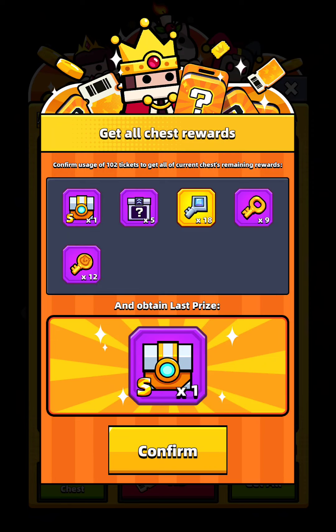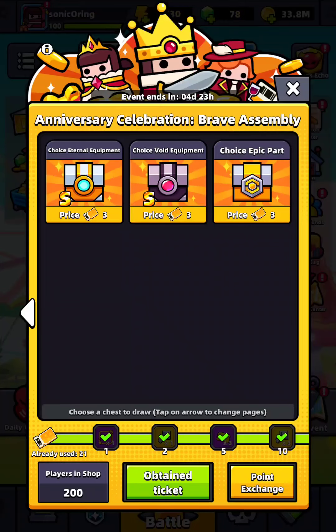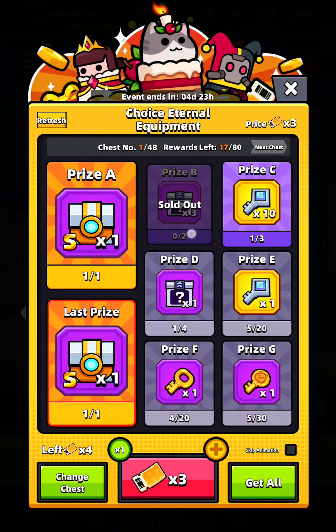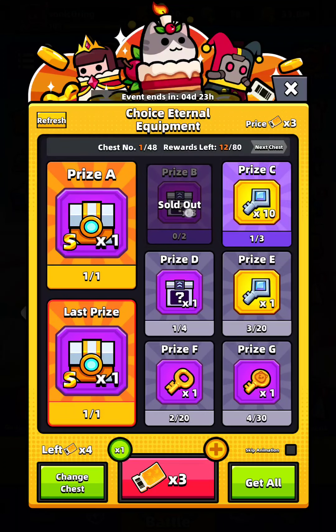That's how it goes — you can pick chest number one to get this prize. If it's already gone, you'll see the sold-out label like this one. This one is still available but this one is sold out. I got this twice but on different chests.